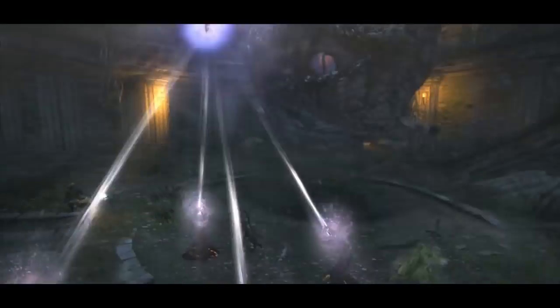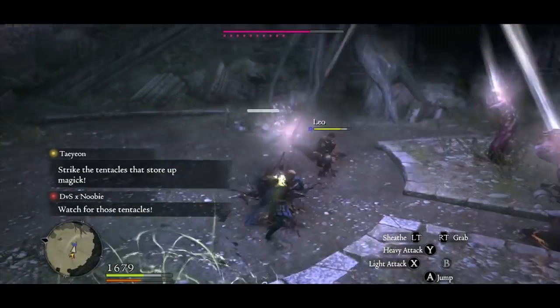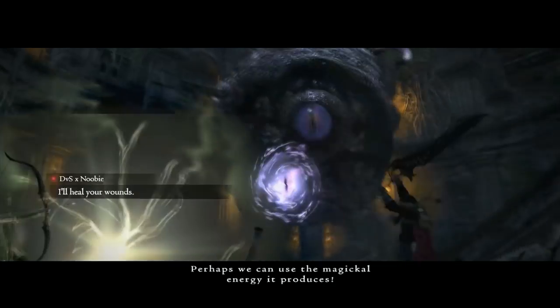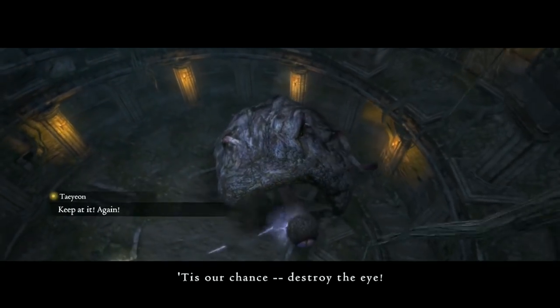Once you take out all the tentacles, he's going to try to regenerate them and releases these four that shoot out a beam, casting this gigantic ball of power. You don't want him to finish casting it because it causes a huge explosion that does major damage and can possibly kill you.